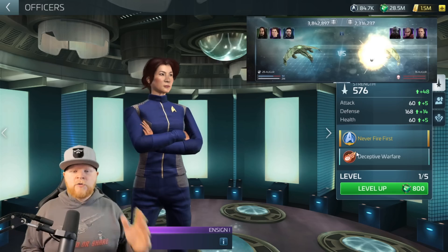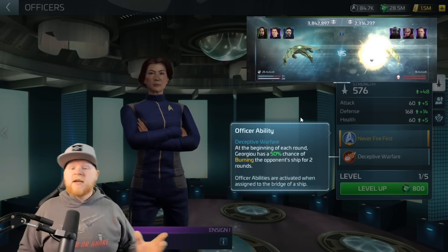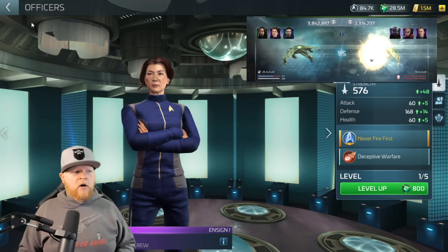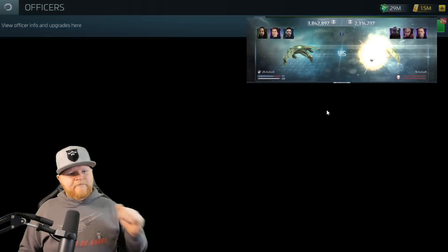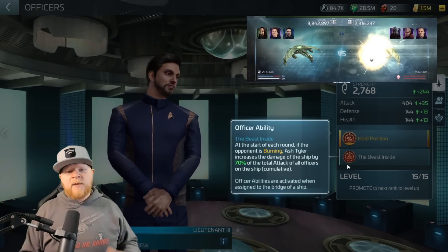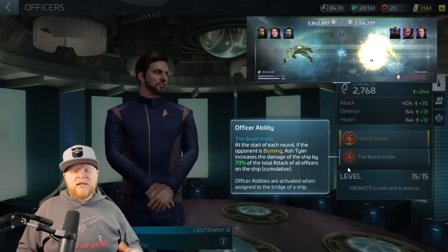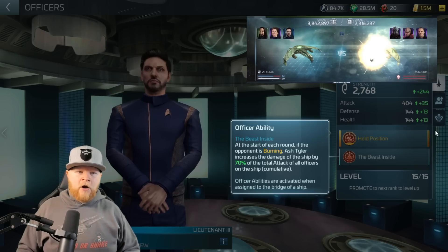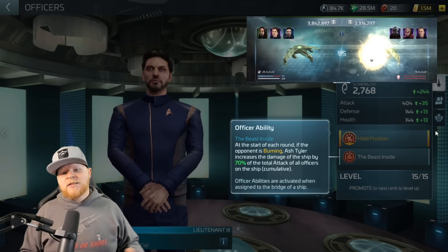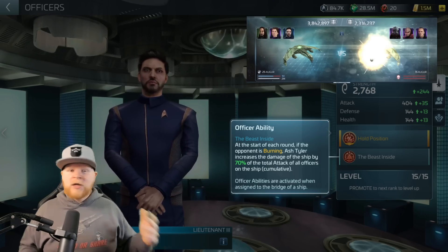Nero would also work here but cannot launch burning in the first round — Georgio can apply it every single round if RNG procs. Now Ash Tyler: if the opponent is burning, he increases the damage of the ship by a cumulative amount based on attack. So now you have two cumulative damage boosts plus a mitigation boost. That's why this ship — even being a couple tiers lower — easily defeats the other Auger. If the other Auger had been crewed better it wouldn't be such a lopsided win.